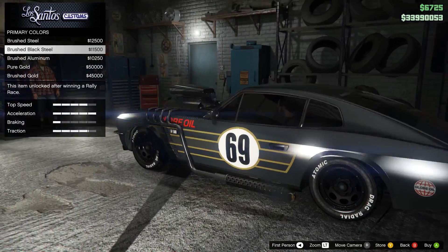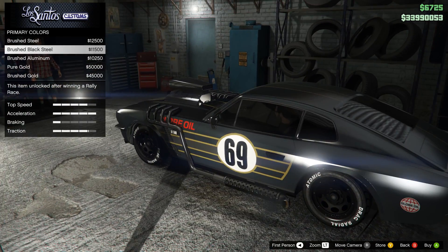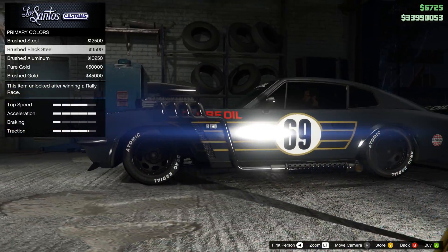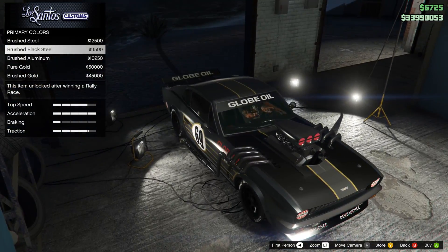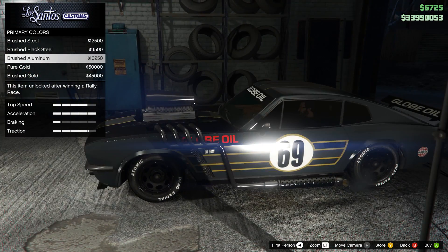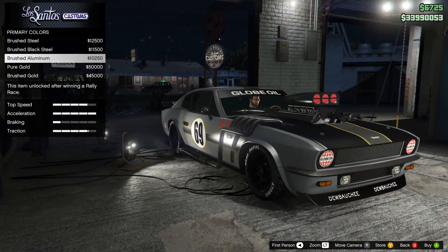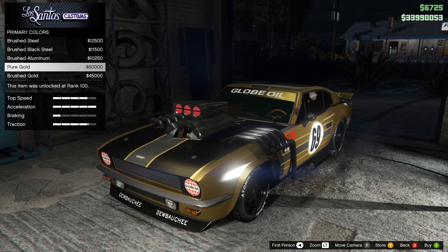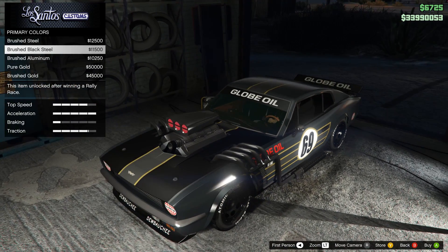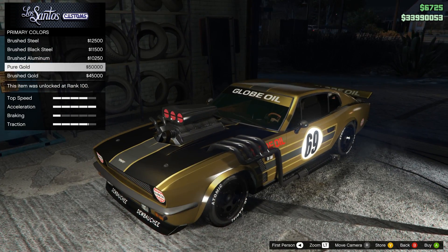As you guys can see it's now all unlocked. The pure gold and brushed gold unfortunately need rank 100 to unlock, but these ones — item unlocked after winning a rally race — we've done that. I've now run one or two rally races. That's a very cool look! I think I'll keep my original copper there. My original brown — the maple brown with gold pearlescence — is what you've seen me driving around in, but this looks awesome too. I wanted to unlock the metals for some future videos, and the brushed aluminum and steel are probably best for the Deluxo as an example. Some people might also wonder about the matte pearlescent trick — that works with metals as well, so you can do a matte paint job with pearlescent on metals, and you can also do it on chrome.